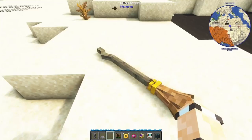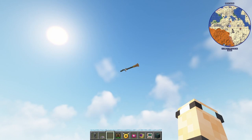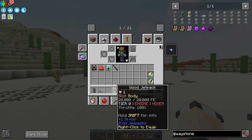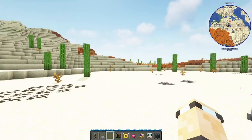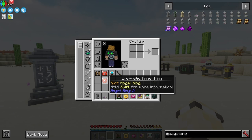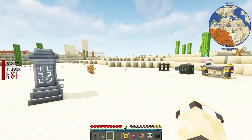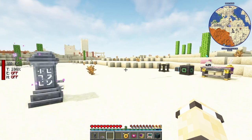I'm not going to cover how to craft the broom since there are plenty of Hexerei tutorials out there. Next up is the jetpack, which is super useful. You can place it in your curio slot on your body, and once you turn it on you can fly around freely.